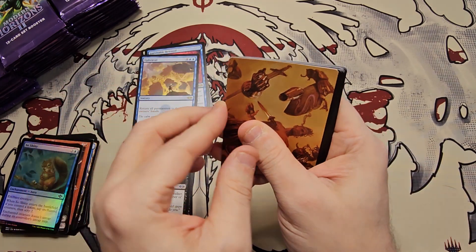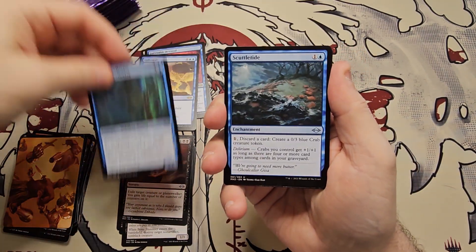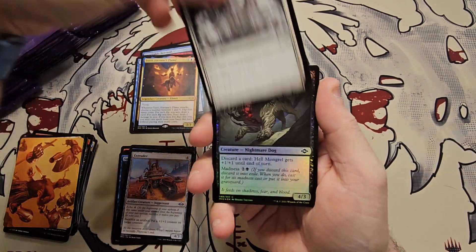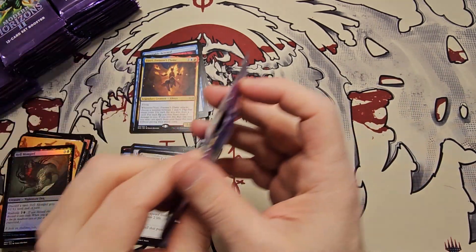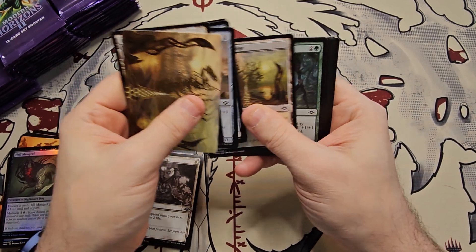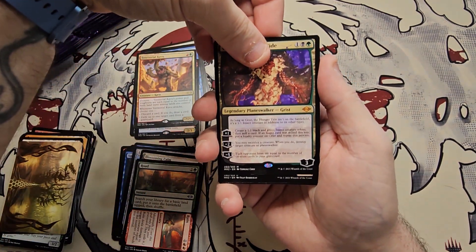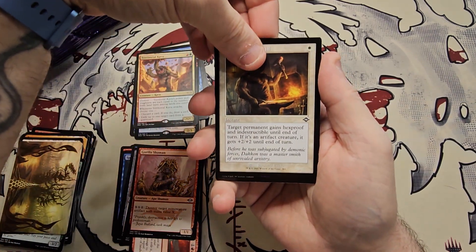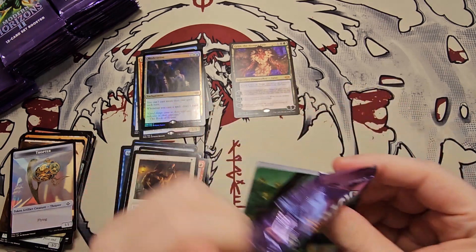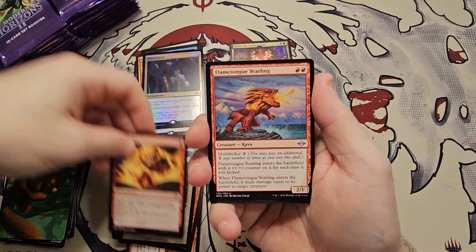Not everything has been completely bulk, but nothing great so far. Getting through these commons — alright, here we go. Supreme Collector, Scuttletide, Fortune's Flame, an Extruder, Blossoming Calm, Hellmongrel, Crab. We need to see an Urza or an Esper Sentinel — come on, let's get one of these big hitters. Road to Ruin, Territorial Kavu. Grist is our first mythic — not a big hitter. Gorilla Shaman, Blacksmith's Skill. Retro Moderation is our foil rare — hopefully this is one of those packs with multiple foil rares. Flame Blitz, Flame Tongue Yearling.